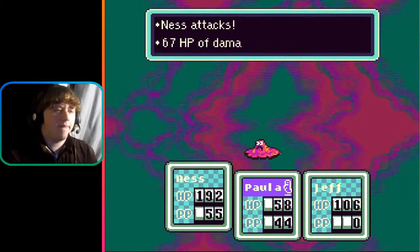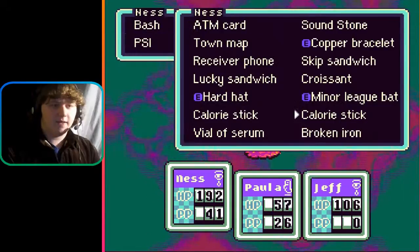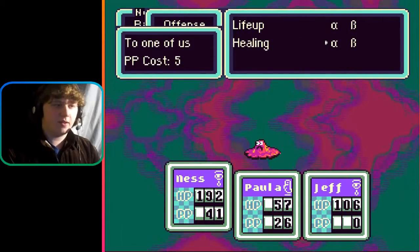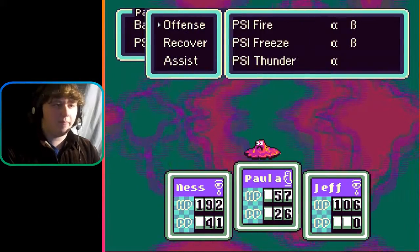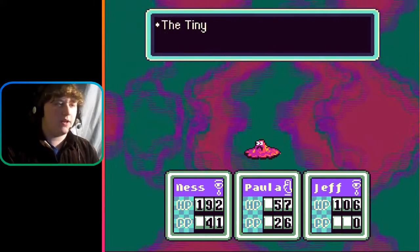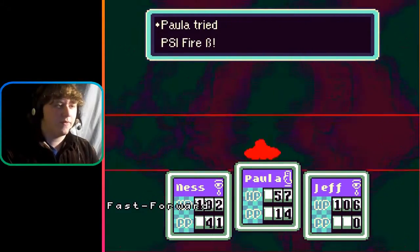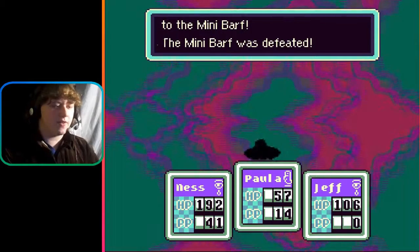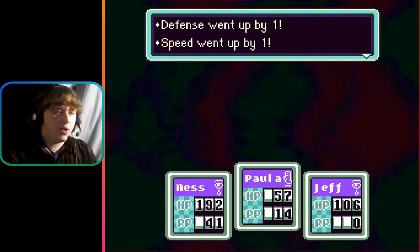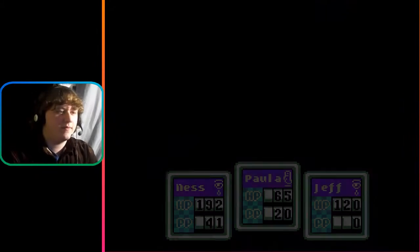Jeff spies on the Mini Barf. Defense 71, vulnerable to PSI fire. Heal up, Paula. Paula will use fire. Hit it with a bottle rocket — 100 damage to the Mini Barf, 139 to the Mini Barf. The Mini Barf was defeated! And Paula leveled up — perfect. Jeff leveled up too!